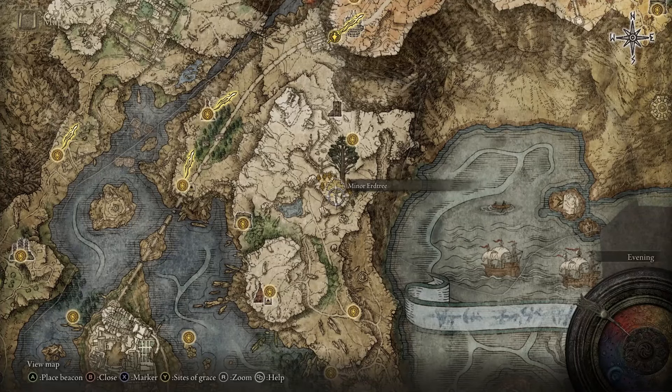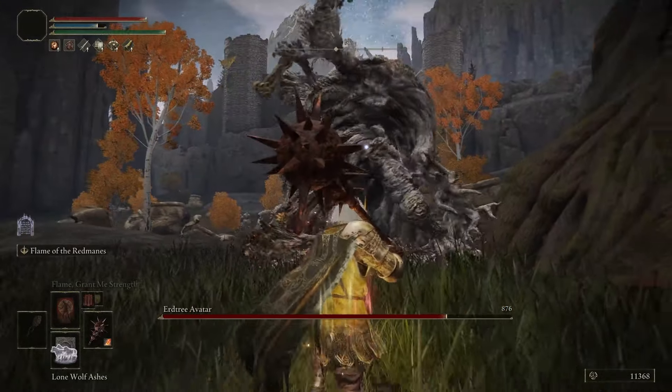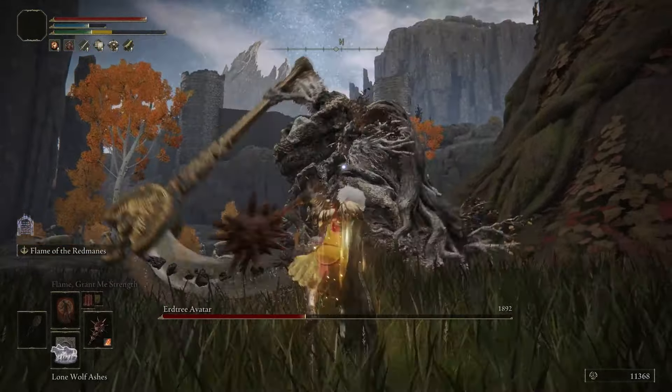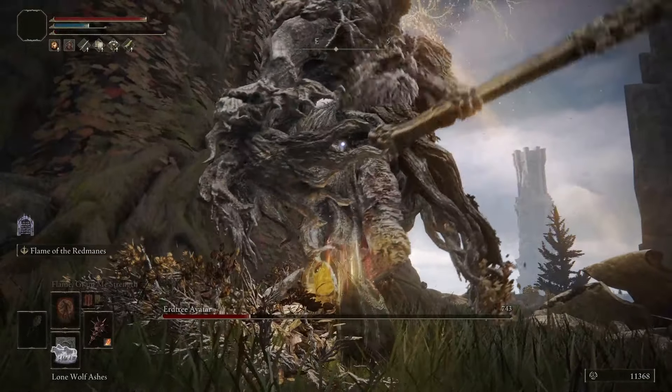Afterward, head to the Minor Erdtree over here on the map and defeat the Erdtree Avatar to obtain the Lightning Shrouding Cracked Tear, and replace the Strength Tear in the Flask of Wondrous Physick with it. It is vulnerable to fire, so use the Flame of the Red Mane Ash of War.